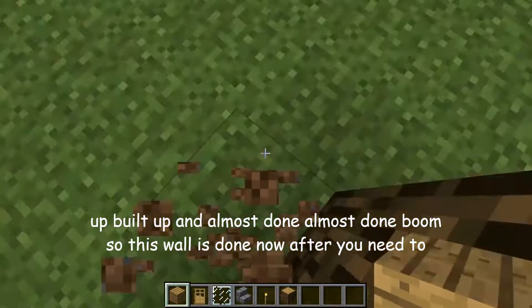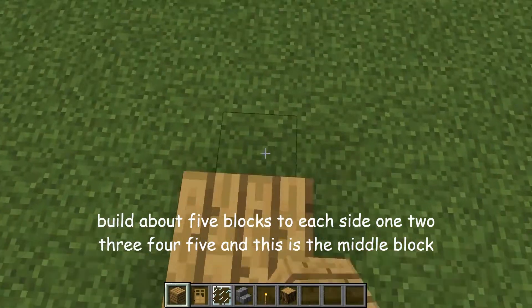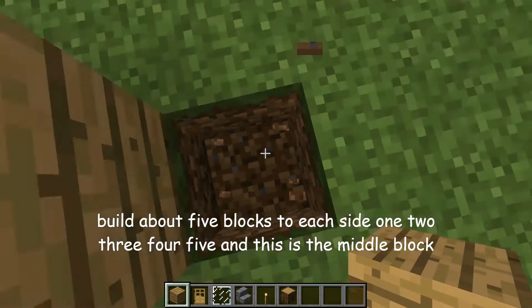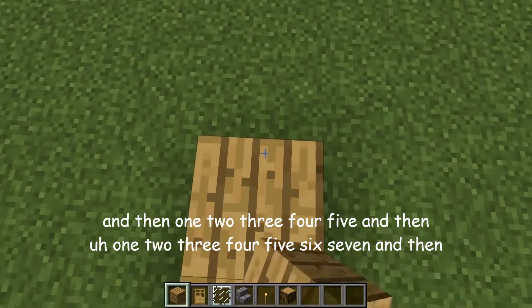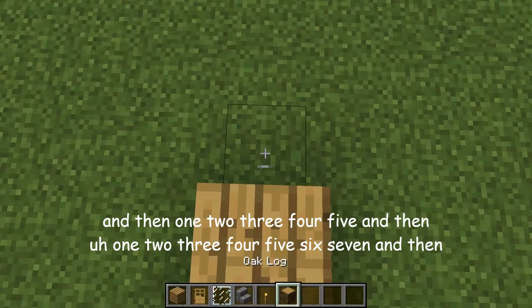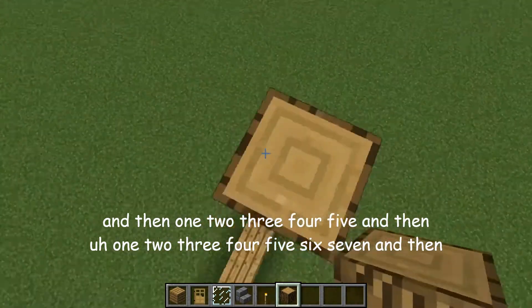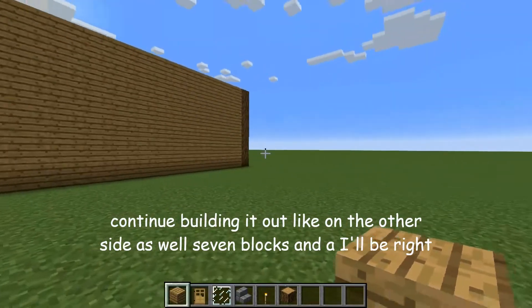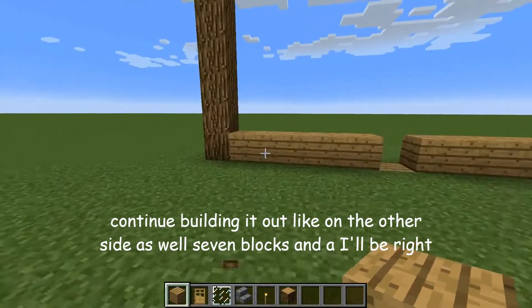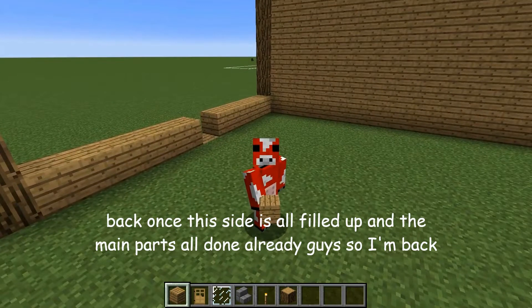Now after that, you need to build about five blocks to each side — one, two, three, four, five. And then another block, then another five, then seven blocks out. Continue building it out on the other side as well — seven blocks and all that. I'll be right back once this side is all filled up and the main part's all done.